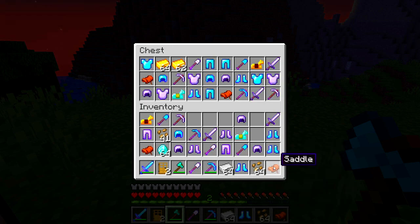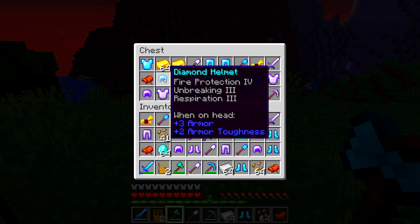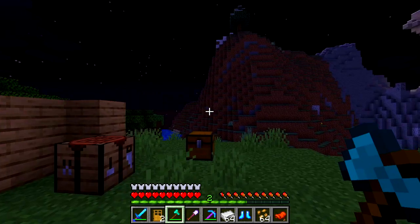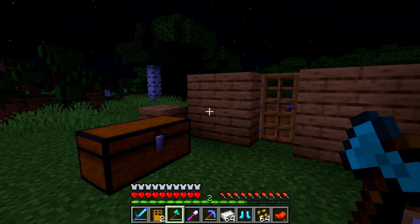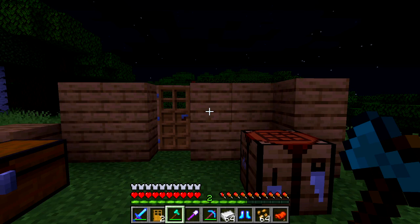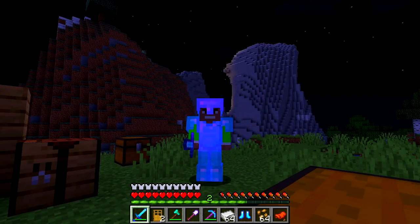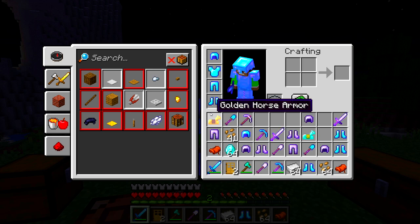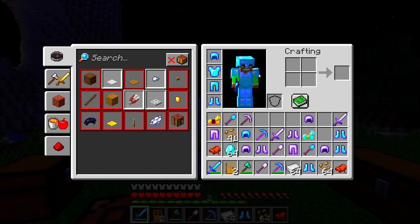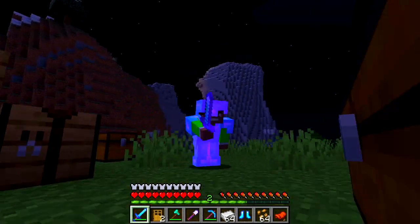We got 64 iron, more diamond armor, and other stuff. That's pretty much what the data pack does — very sick! I don't know if I should continue building and make this a series, because we're pretty much geared out already. I think I could actually take on the Ender Dragon — all we really need are ender pearls, eyes of ender, and to find the stronghold. You could honestly speed run this because you're instantly OP.